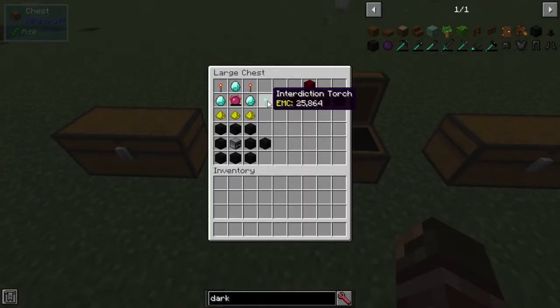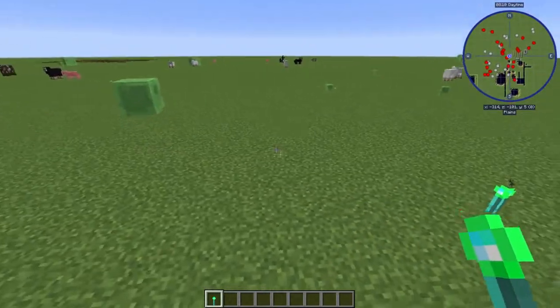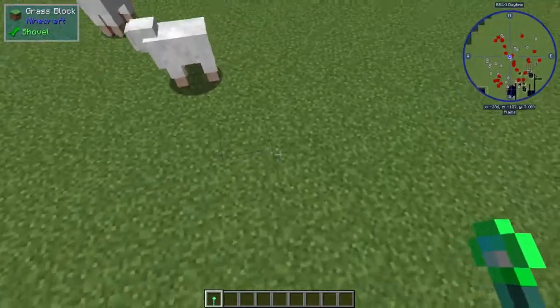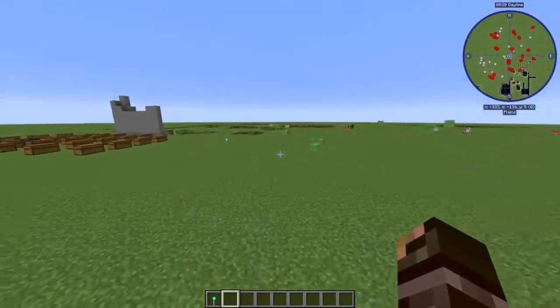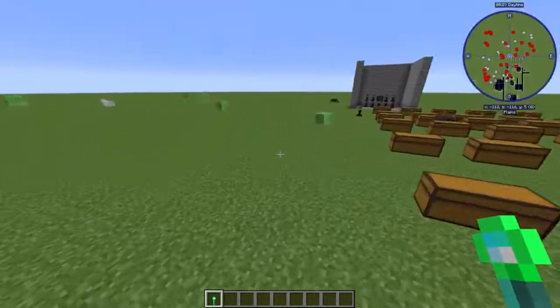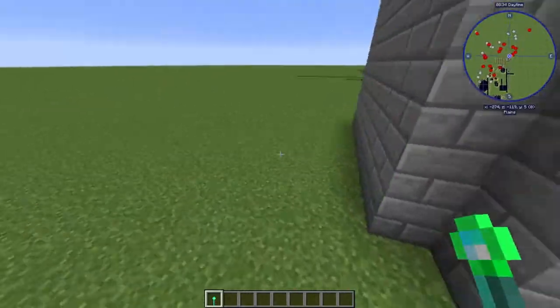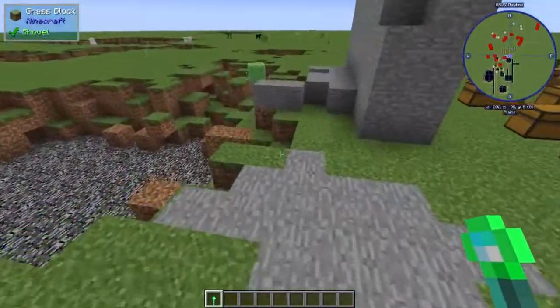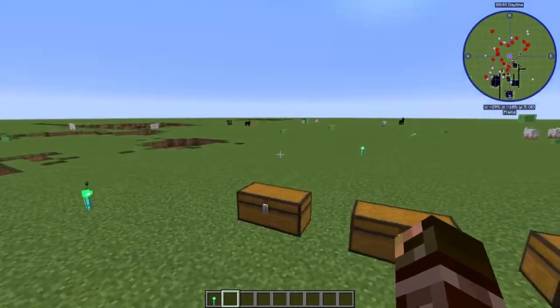The next thing is the Interdiction Torch — a really cool torch that stops mobs from walking within an area of you. The slime can't come within this area; I think it's a 16x16 range. It only works on hostile mobs, not passive mobs. If you approach a hostile mob, it'll shoot it really far away. These are great for keeping mobs away — if you just wanted a perimeter around your base, nothing could get anywhere near you.